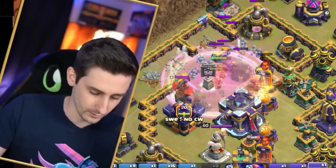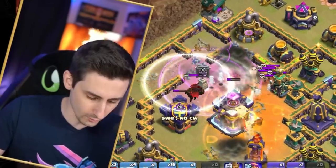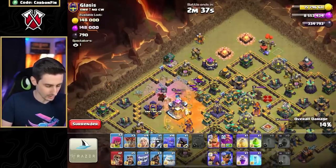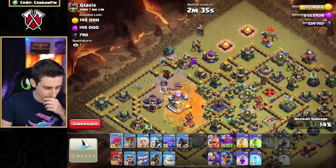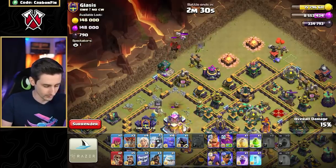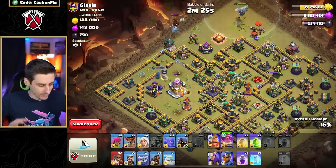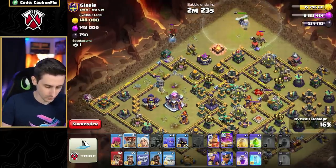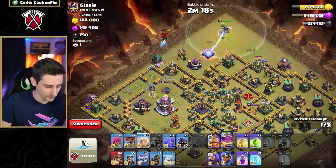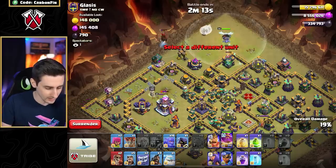We landed the blimp with invis so they'd go for the Town Hall — and then oh no, they died somehow! How did my super wizards just disappear? That was not part of the plan. Let's drop an electro titan here, drop a warden — okay, this is interesting. How did my super wizards just disappear?